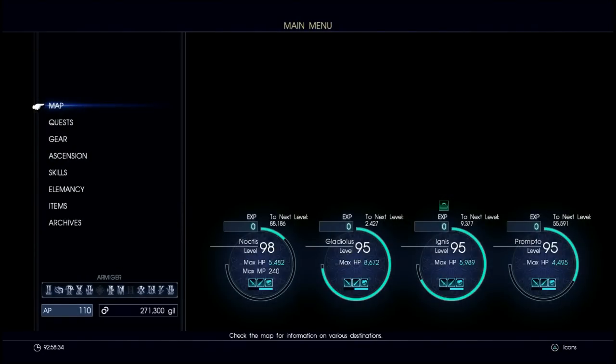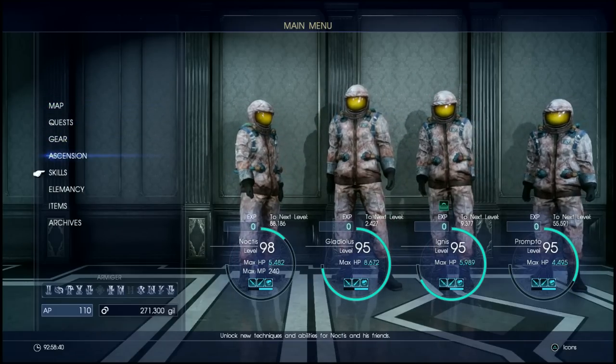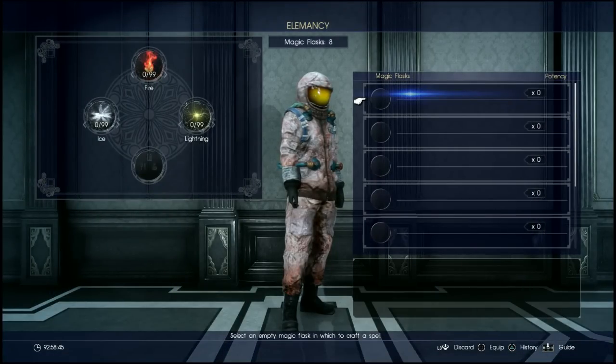Once you have enough Elemancy to be satisfied — I would recommend always getting 99 elements before crafting — come into your Elemancy menu and this is what it looks like. On the left you can see we have our elements, 99 of each, all maxed out, and at the bottom there is a grayed-out Catalyst tab. We'll go over that later, and that's sometimes what people get confused on.